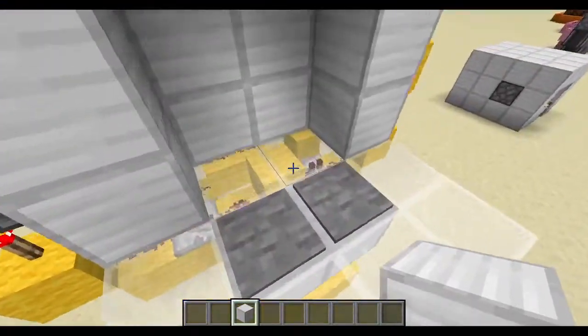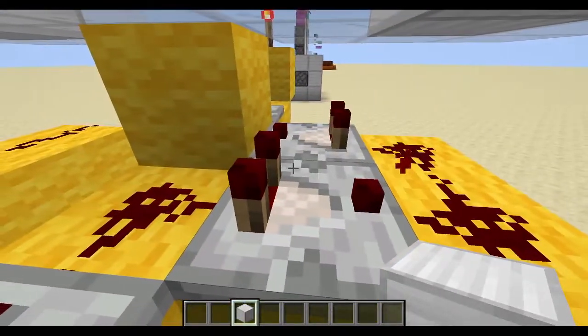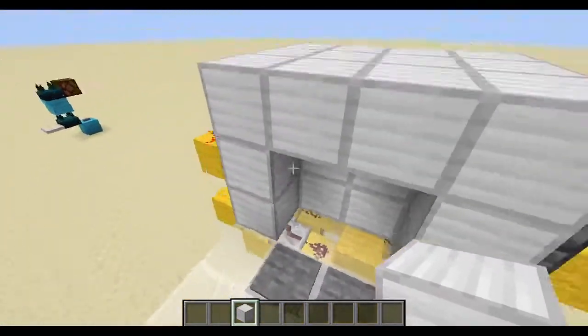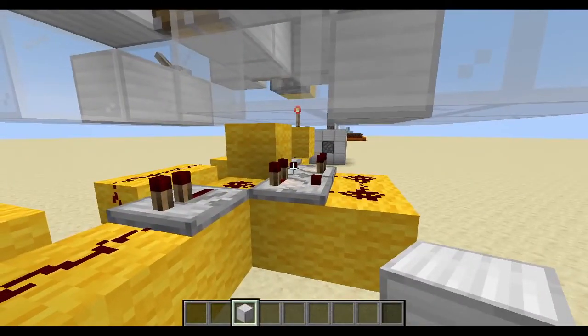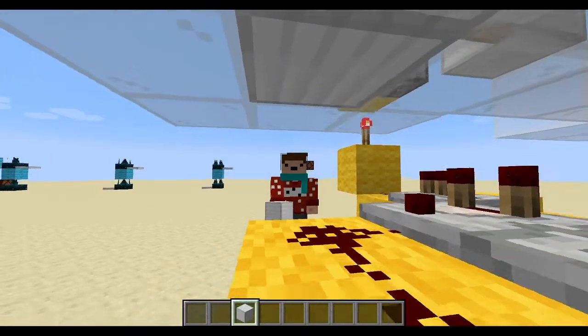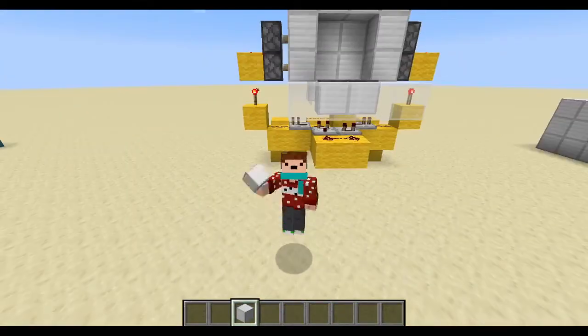You can see the power slowly fades away and they turn off. This is really useful, and the best part is you can extend it as long as you want. If you wanted five rows of comparators, you could absolutely do that. It would be a really long pulse, but it's definitely still possible. I think it's one of the coolest things about Redstone — you can make a pulse as long as you want.